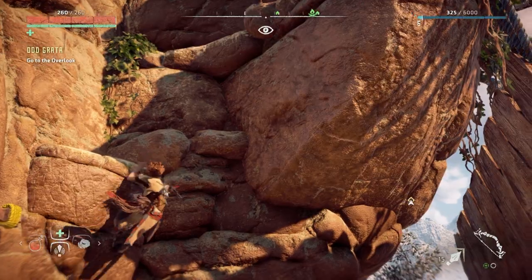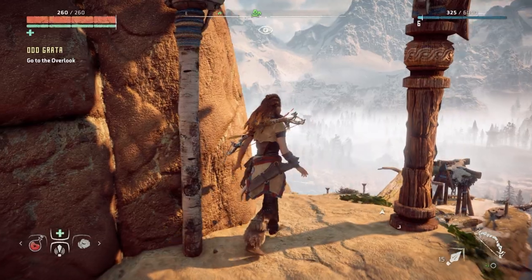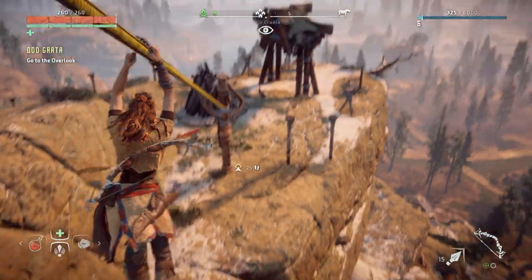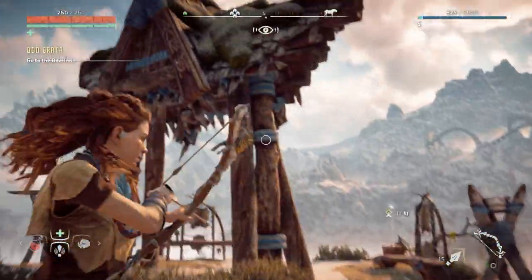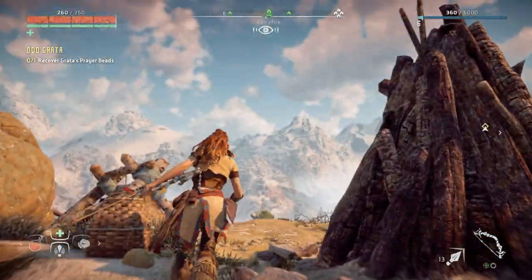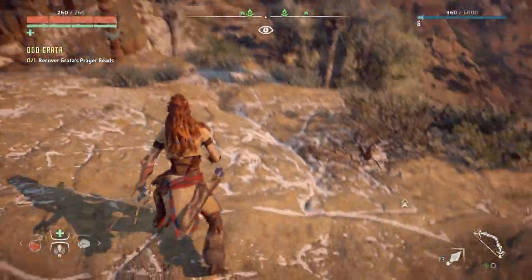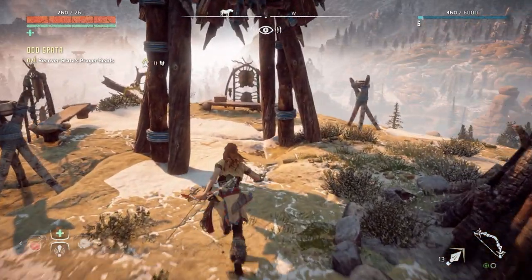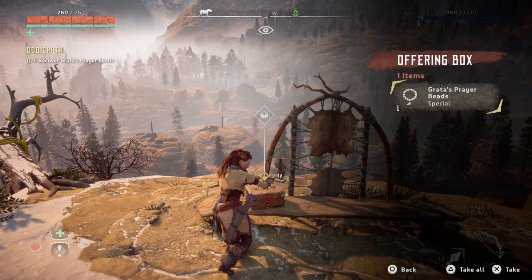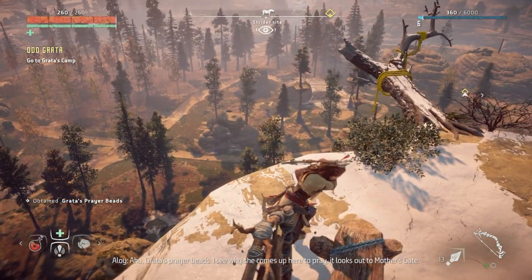Grata, I hope you appreciate what I've done for you - this has been a bit of a hassle. Alright, okay up we go. Is this it? Alright here we go. Oh hey birds - damn. Let's try and get one - yes I got it! Hey where's this buddy? Oh come on, that's not fair - that's my kill. Alright, whatever. Let's grab this - Grata's prayer beads. I see why she comes up here to pray and looks out to Mother's Gate.